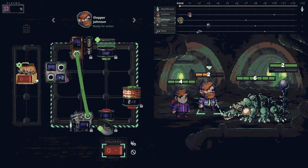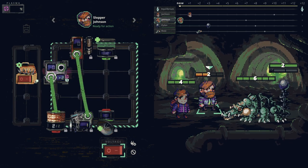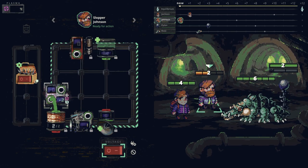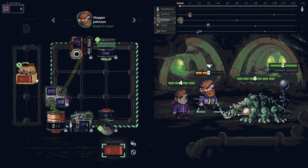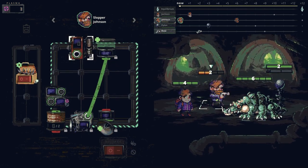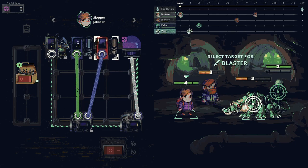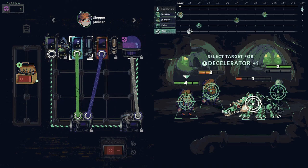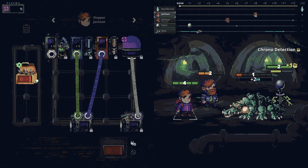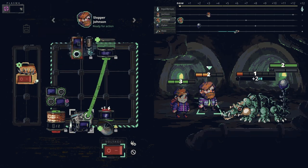Our energy actually carries over between rounds. Right now we've got two in here, and if we hook this up it should increase to about four. We can also increase that, so if we do this we now have like a full damage shot. Our energy carries over so we can build it up over multiple rounds.